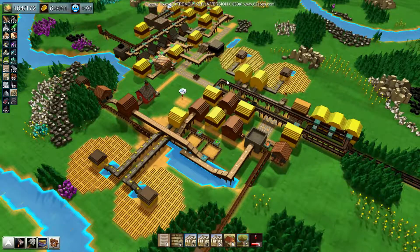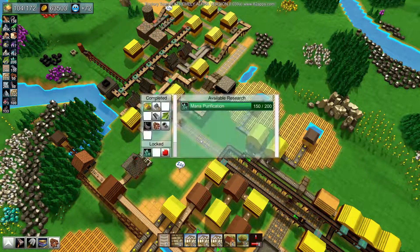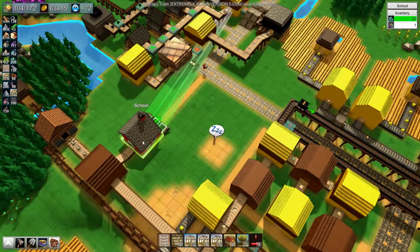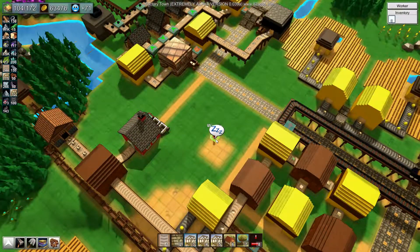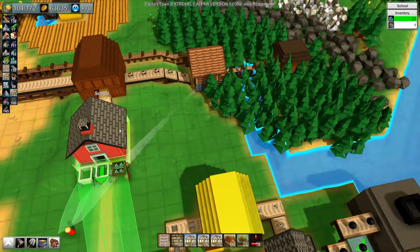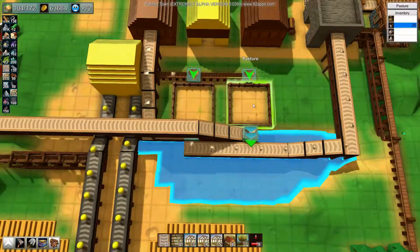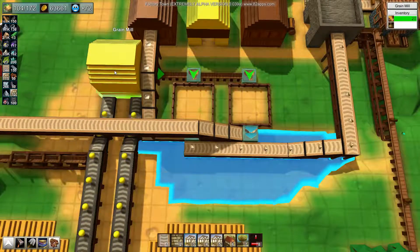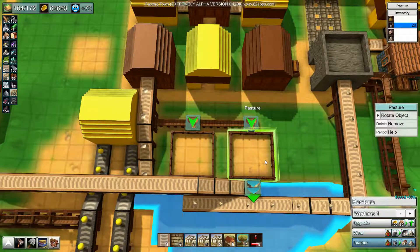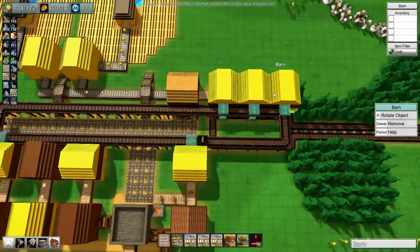Evening all and welcome back to Factory Town. I've left this running for a fair bit to try and get our research done and we're getting there, but we have a problem - we've run out of books. We probably need books to keep this thing going. I'm going to temporarily tell paper to go here just to keep it ticking over. The reason we run out of books is because we run out of leather, and the reason we run out of leather is because this grain mill is not strong enough to supply both the pasture, the wool pasture, and the leather pasture due to our demand for cloth being so high.